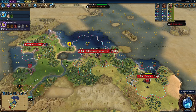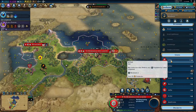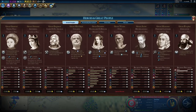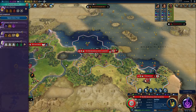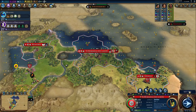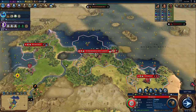Religion is also pretty good as Kupe. Your missionaries and apostles can cross the ocean before any others. However, you are behind all other religious civs because they started the religion race on turn 1 and you're starting on turn 10, so you often lose that race. But if you did lose it, faith is still useful in a culture game, so 6 out of 10. You can cross oceans at the start, so domination victories are possible. You can attack other continents before they can get to you, but I don't know why you would bother, so 4 out of 10.